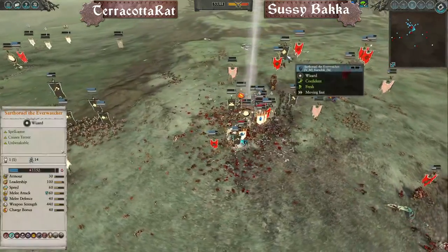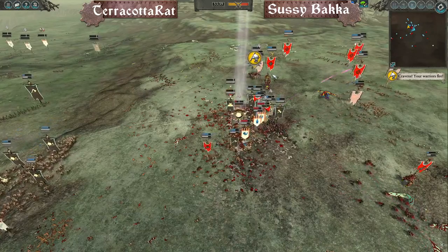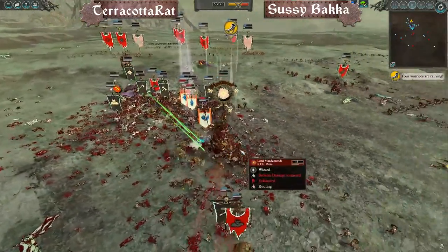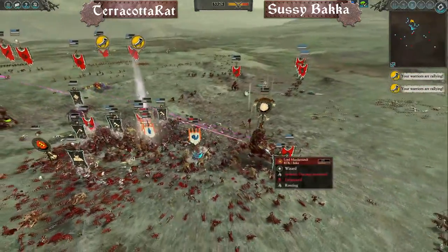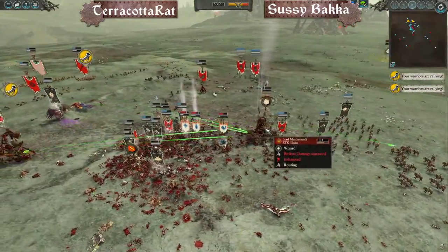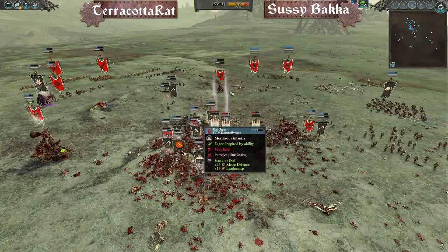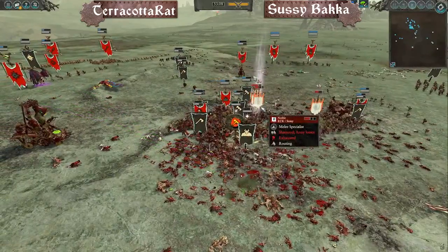Good night, sweet prince. Marauder Horsemen moving in after the Saurus. Another Final Transmutation possible — usually you can get two overcasted ones or one overcasted and two basic ones depending on wind management. Lord Mazdamundi is being corralled by Marauder Horsemen — that'll seal the army losses. A victory for the VM team, Terracotta Rats, claiming victory for the Under Empire with a little assistance from the Chaos infantry and the big Warp Chicken. GG, well played.